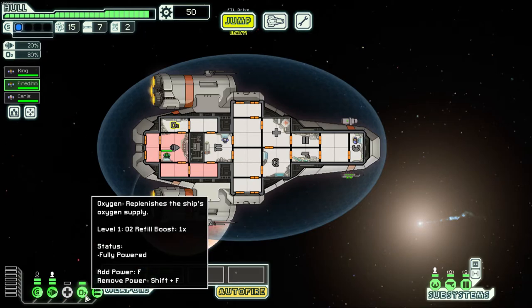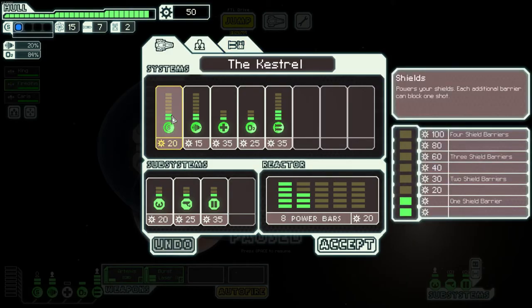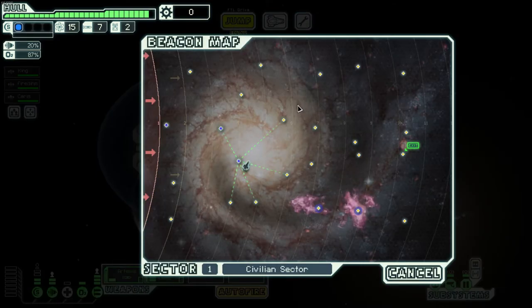Checking the map — here's another good tip. When you get about 50 to 60 scrap, a great move, especially on easy, is to buy the next layer of shields. You need two power levels per shield bubble, so buy the upgrade. Having two layers of shields is super helpful because a lot of ships in the first two sectors, especially on easy, have weapons that cannot get through two layers of shield no matter what. Get that level two shield as quickly as you can.